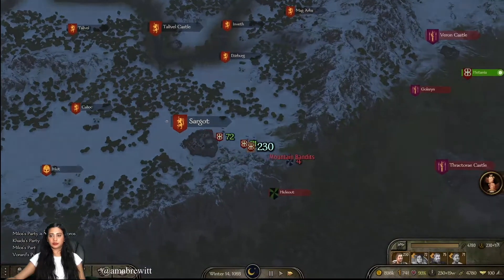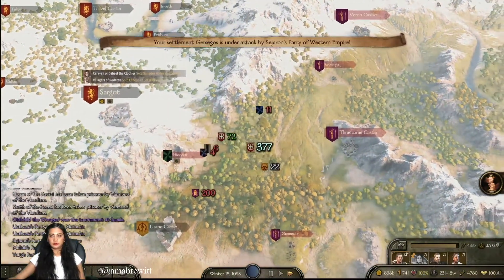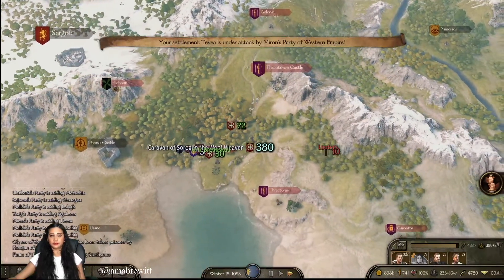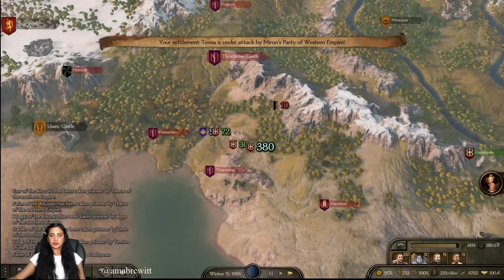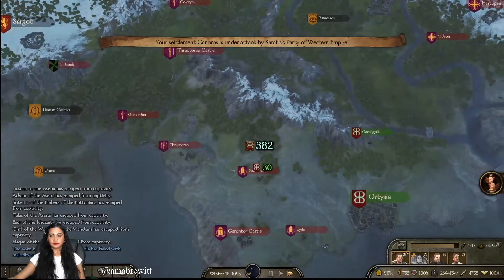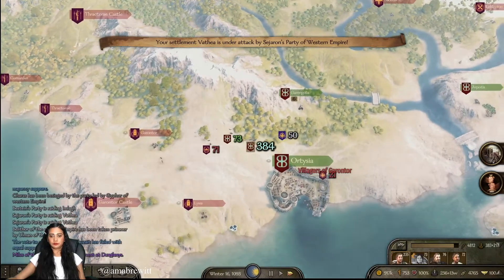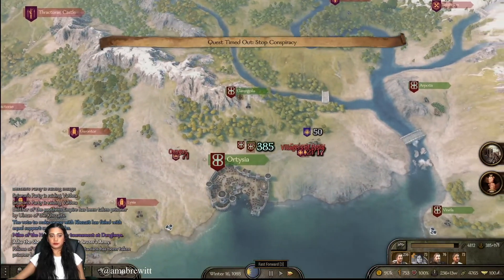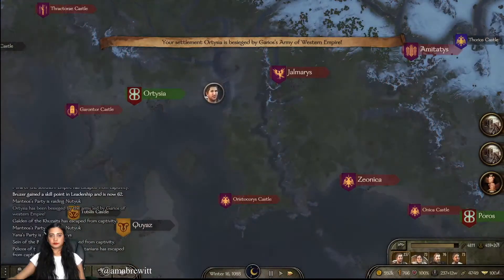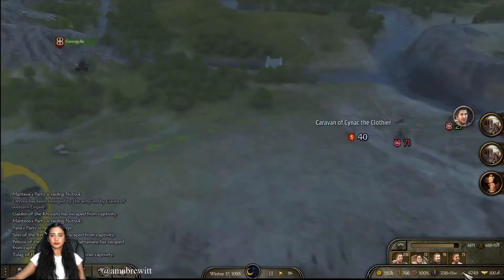Canera's is also under attack. Garcegos — no, I need to have some of the lords on my side. Oh, Charas is under attack now. This is not looking good, I need to have some of the lords on my side. Hortesia — okay, let's go to Hortesia.